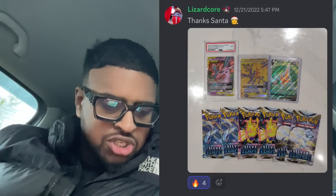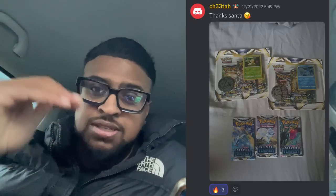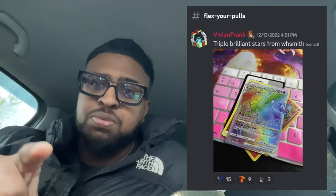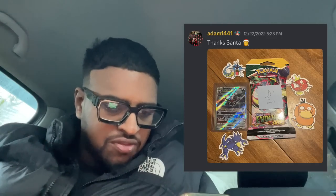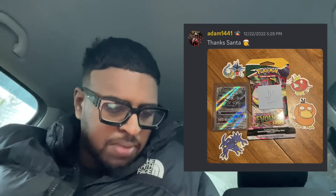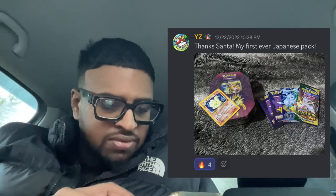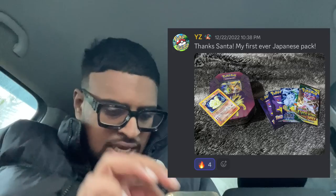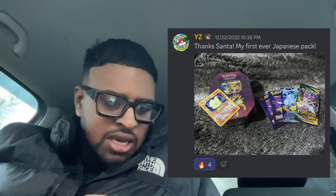There might be shipping delays with Royal Mail so some parcels might be delayed — not bad though, part two is coming for him. We got Lizard Core with a Deoxys and Espeon from Unified Minds — one of my favourites — plus a Pikachu gold promo in English and some Silver Tempest packs. We've got Cheetah with Brilliant Stars — I was literally talking to my boy about this, it's going to be a stonker. I actually opened a triple recently and pulled a rainbow Charizard this week! We got Adam with Evolving Skies holo moon and a Dark Rai SAR — really nice.